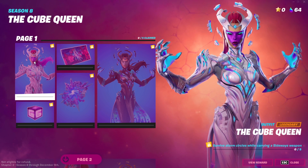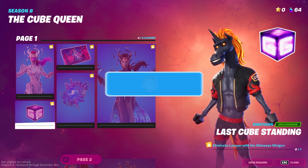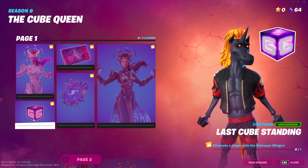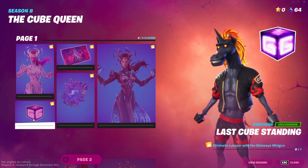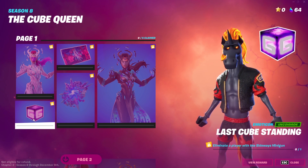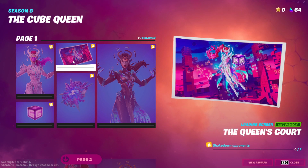The next quest is eliminate a player with the sideways minigun. This is probably going to be insanely easy because the sideways minigun is super easy to use and it's overpowered as well. Completing this will unlock a pretty cool-looking emoticon.